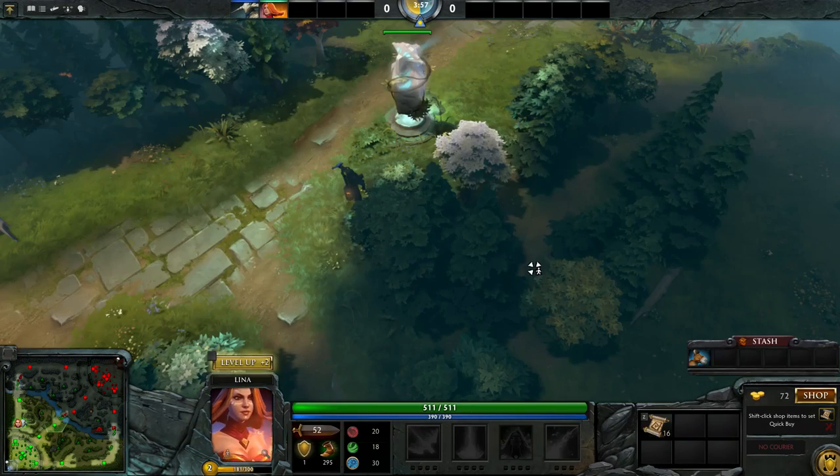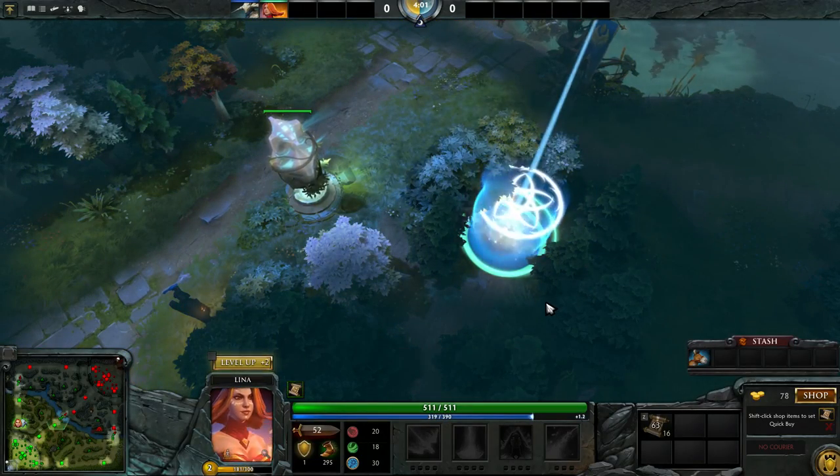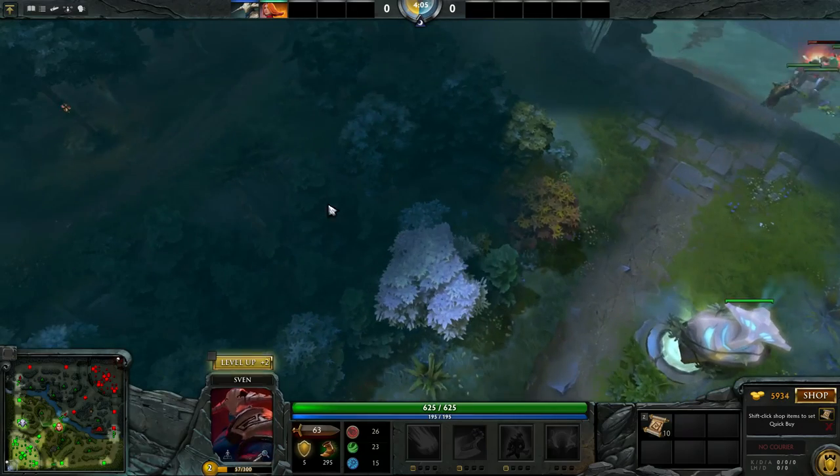We can teleport at a distance up to 575 range to a building, which means we can teleport 1150 distance apart, thus avoiding the extra time.